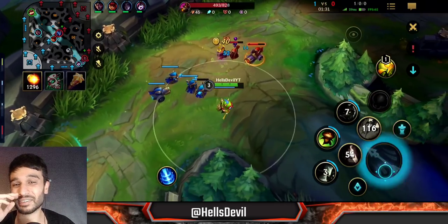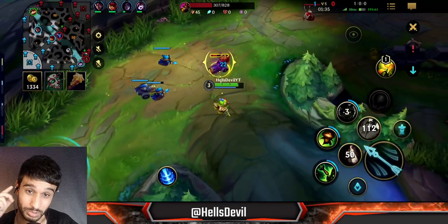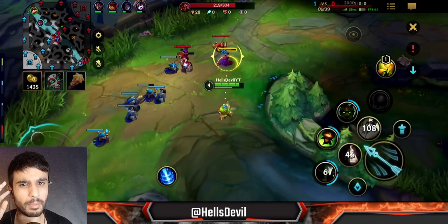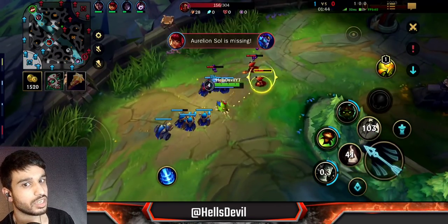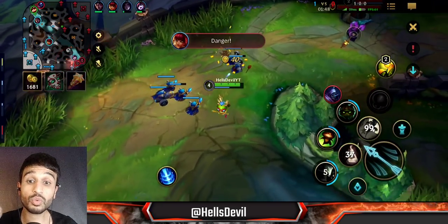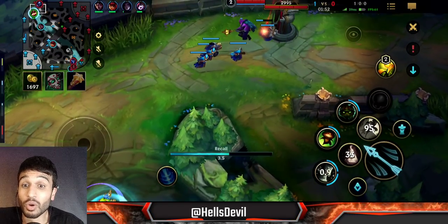An important point: when you're hitting the enemy, be really careful about going under his minions. It's often not worth it to go under the minions because he can turn on you and fight you there, which will do huge damage to you.